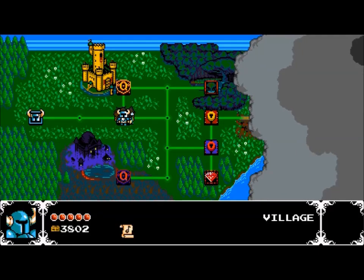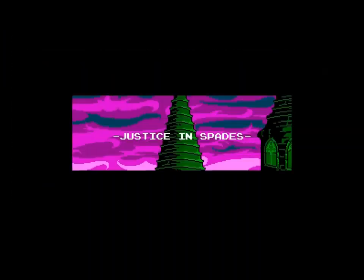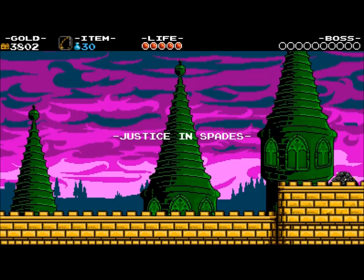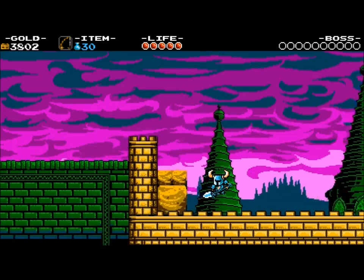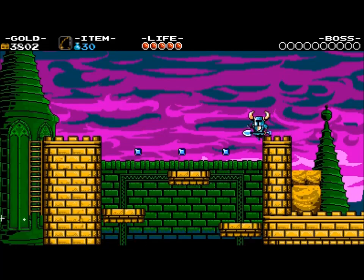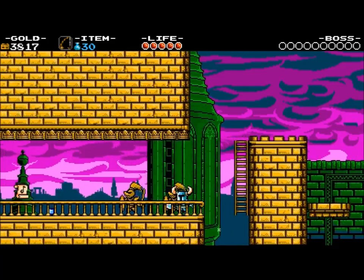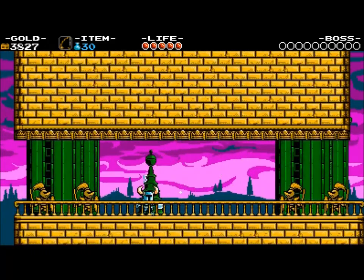First of all, we're going to go up here. We've got 3802, we've got Blair the King Knight, we're going to go in. With this level, you want to go left — don't go right immediately. And the next thing is grab, because we want that there.